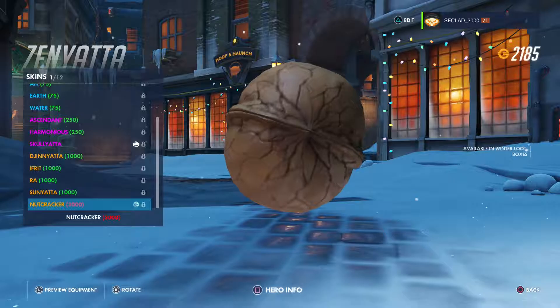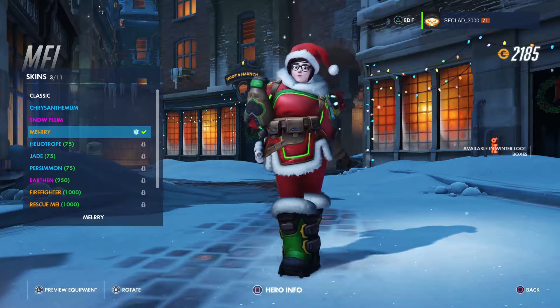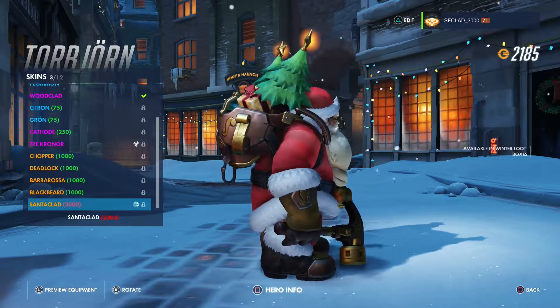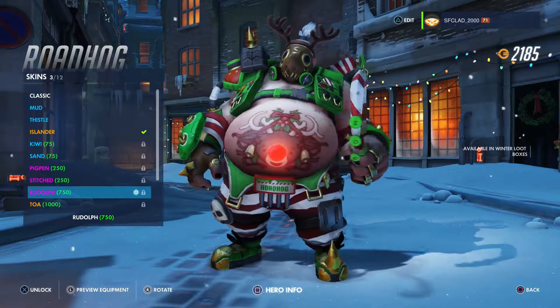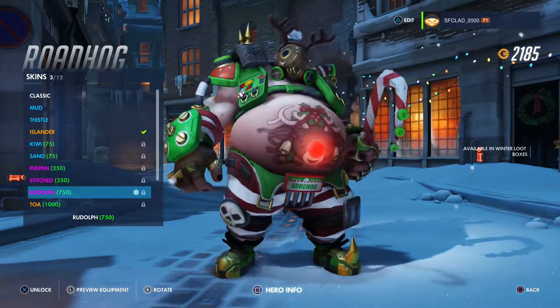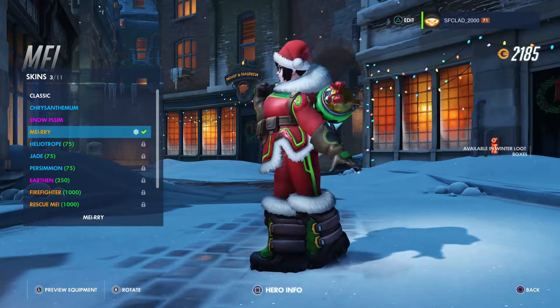Moving on to number 4 we have Mei, Torbjörn and Roadhog. Mei is dressed up in Santa's outfit, Torbjörn looks a bit like Santa as you'd expect, and Roadhog is Rudolph which looks pretty cool. I do have the Mei Christmas skin and it is good because I use Mei quite a lot — she's a good character.